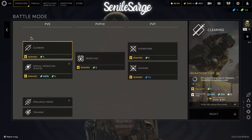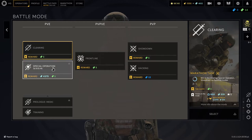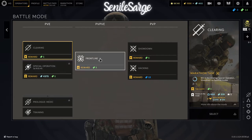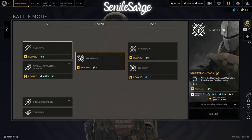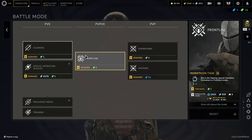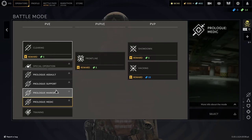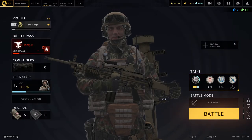For battle modes: starting out until you get to level four, you're only going to see Clearing, and that's for a good reason. Play Clearing as much as you can — PVE, get used to it, enjoy it. Special Operations open up at level 11. Account level 11, Frontline, Showdown, and Hacking all open up at level four — I'm pretty positive that's where they open up. I would tell you: run the prologue here — all of these. You're going to get credits on the back end, and I think you even get some coin from doing it. You also have a training area you can move into, so take your time to do these. Don't just rush into the game.